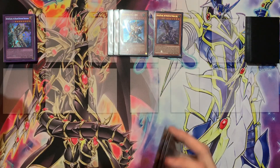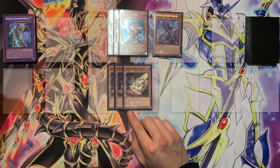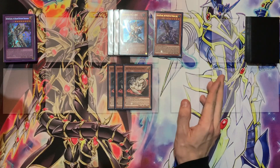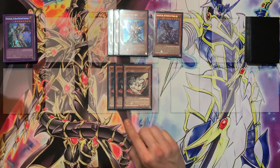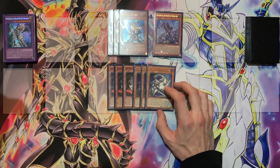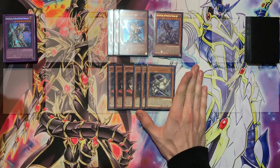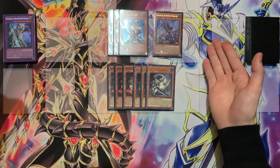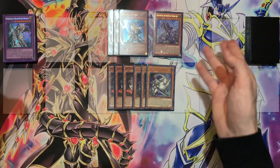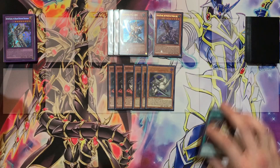Now we're going to need triple Buster Whelp of the Destruction Swordsman — an essential card to the deck. It does a lot of your main searching and combo plays, so just like in Duel Links you run three of this card. We also have three Dragon Buster Destruction Sword. This card is amazing — it's an extra deck block card and you can special summon it from an equip to have a one-star tuner, so you can do synchro plays, link plays, whatever you need.